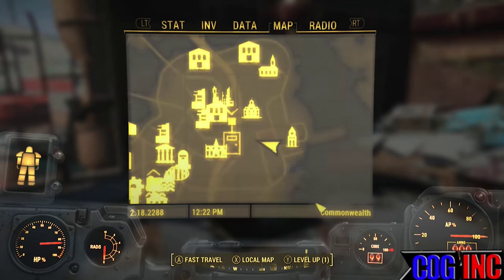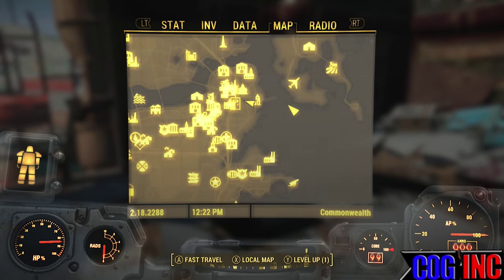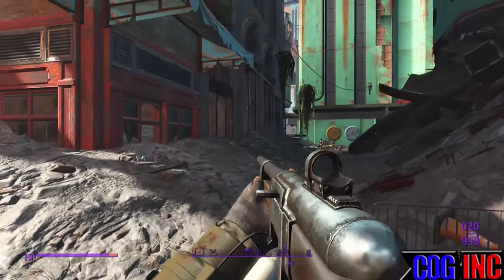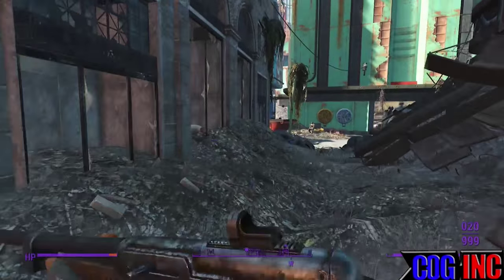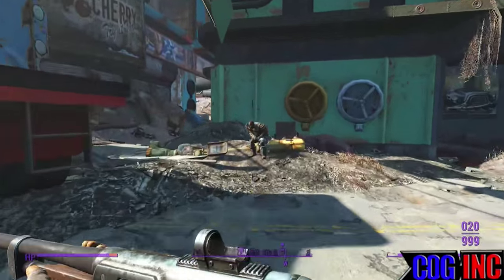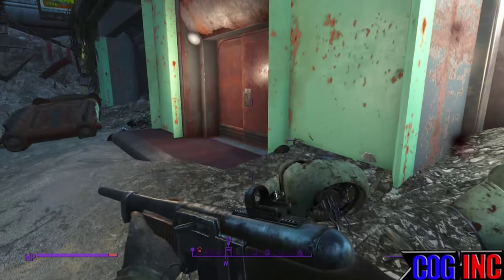What's up, my friends. To get this video immediately on the road, mark this location on your map — Custom House Tower — this is to the east of Diamond City. Today's Fallout 4 video I will be showing you two secret locations where you can get the best power armor in the game. Follow my footsteps.